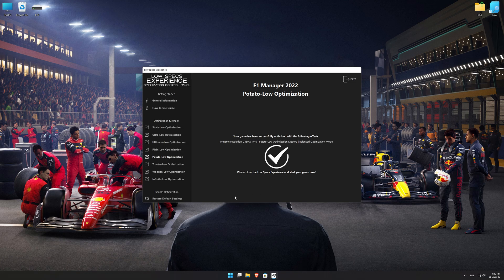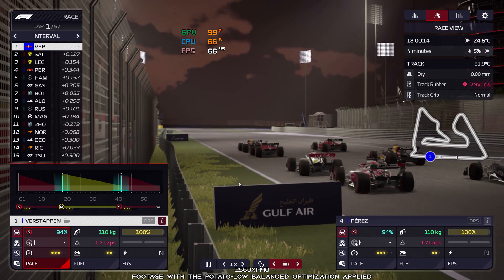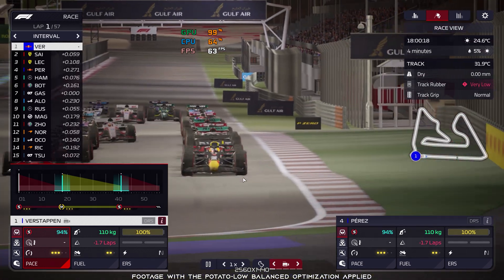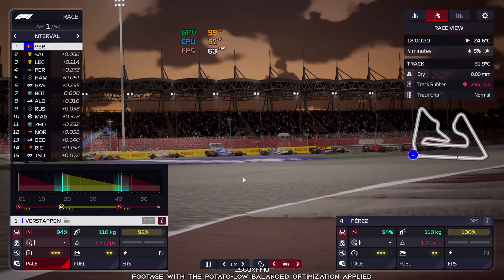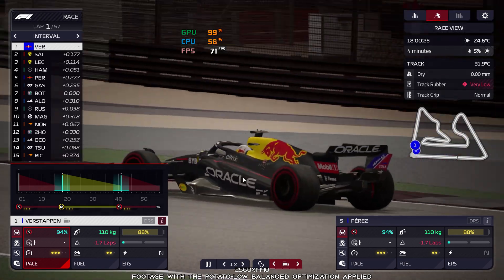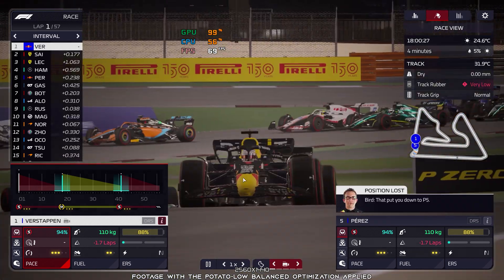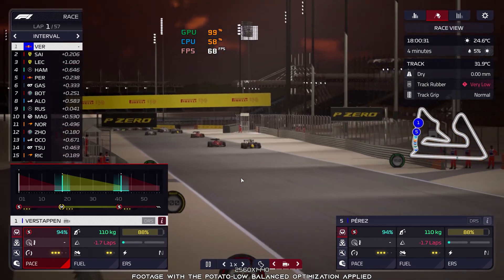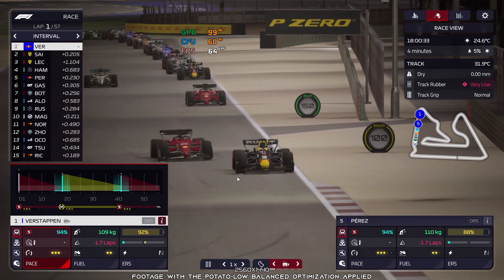Once you decide which optimization presets and resolution you are going to use, press the Execute Optimization button and then start your game. Also, if you are not satisfied with what you see, you can always restore your game to default settings by choosing the Restore Default option. That's all from me for now. If you like what I do, please be sure to like the video and subscribe for more similar content. I will see y'all next time! Good luck!